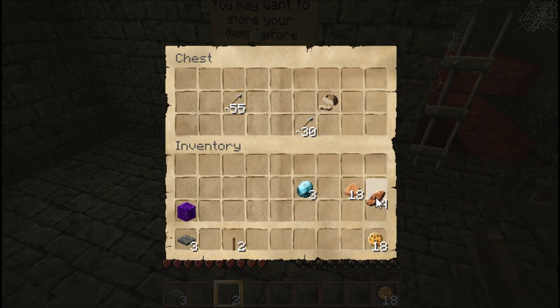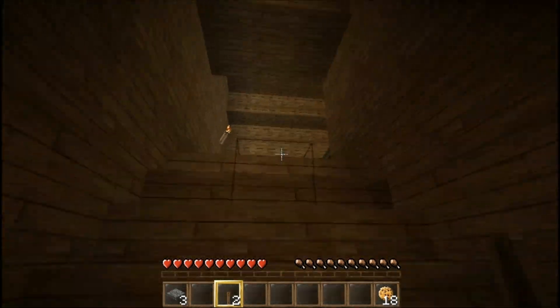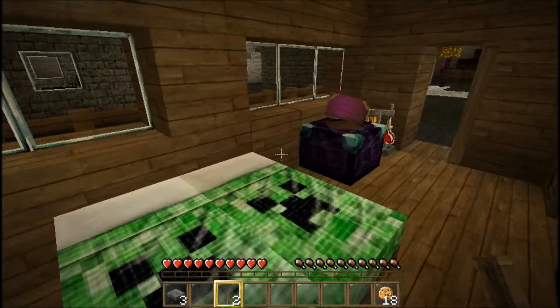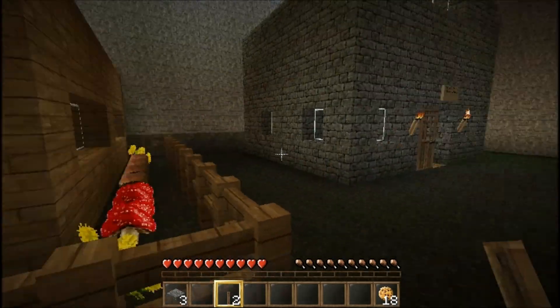Most of the stuff we don't need. You can't shift-click a portal block — I just realized that. Yeah, I just keep trying that and it doesn't work. Okay, I have 17 diamonds right now. What's our count? I have three, so we're at 20.